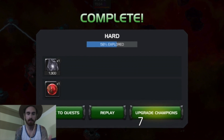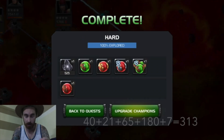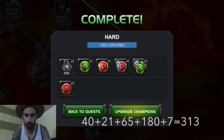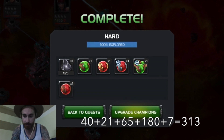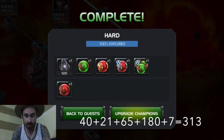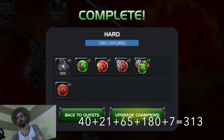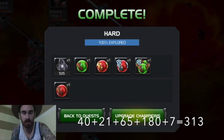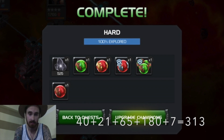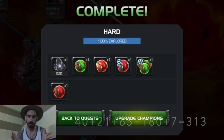Now we go over to one more run through. I just got one level 2 health potion for 7 units. This is 100% for the hard. We have one level 2 revive for 40 units, then one level 4 potion for 21 units, then a level 3 AQ potion for 65 units, one level 2 alliance team revive for 180, and a simple 7 unit level 2 health potion. This comes to a total of 313 units — the 100% for hard is fantastic.